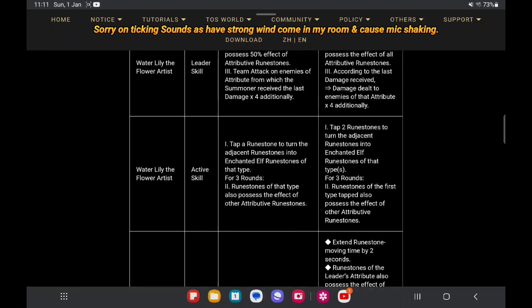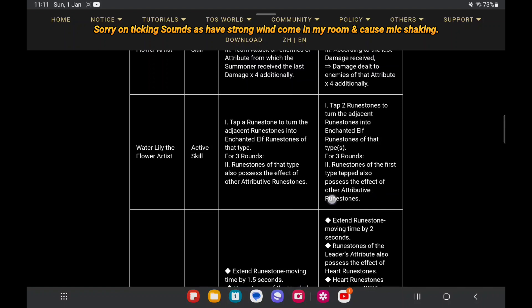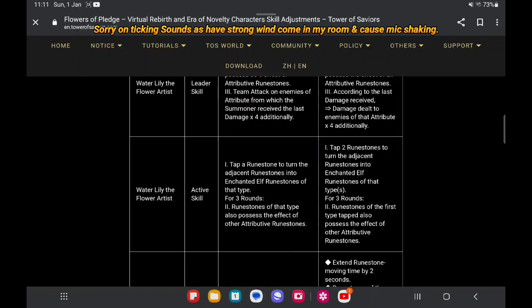Now let's look at Water Lily. I can say the adjustment is — the rune saw of the first type chapter also processes the effect of other attribute rune saw. So it's just like changing the mechanism to become even more of a buff.